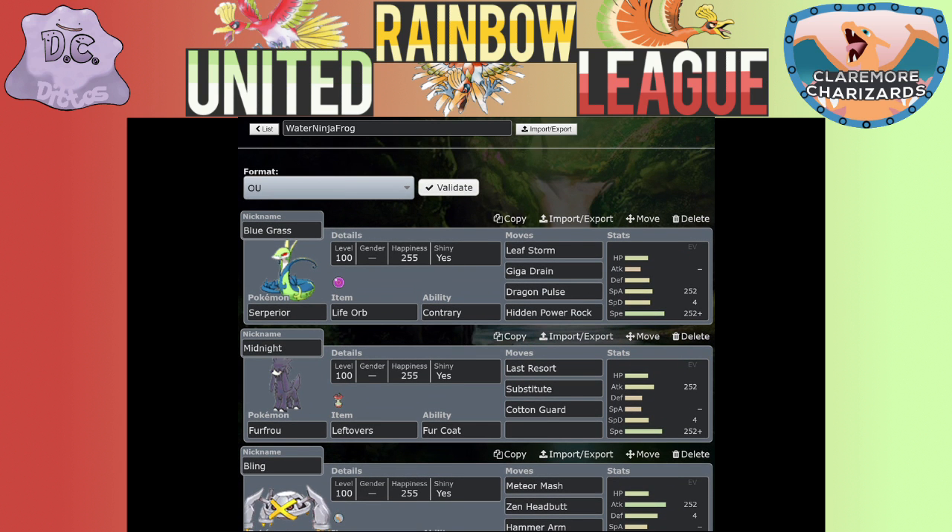So this is my set, this is my team for this battle. To start out we have Bluegrass my Serperior, holding a Life Orb with Contrary - pretty standard set, except my Hidden Power is Rock, to deal with Flying types, Ice types, and Fire types. Usually people put Hidden Power Fire on him, which I don't necessarily get, but whatever. Next I have Midnight the Furfrou, who only has three moves and is holding Leftovers to heal up.